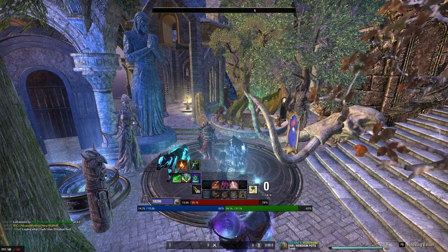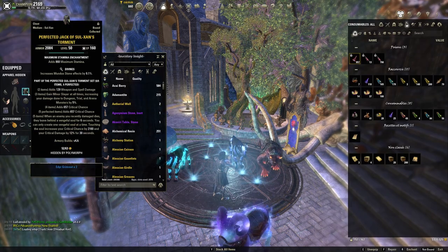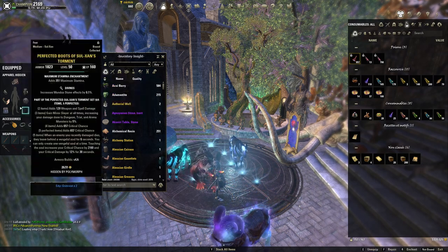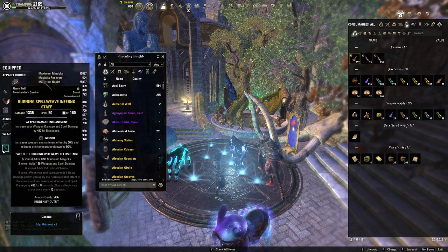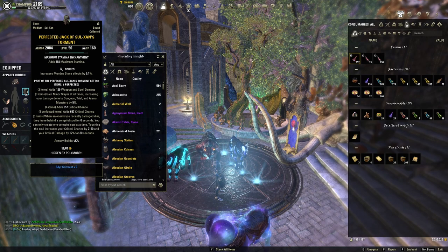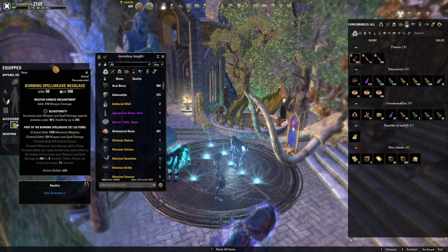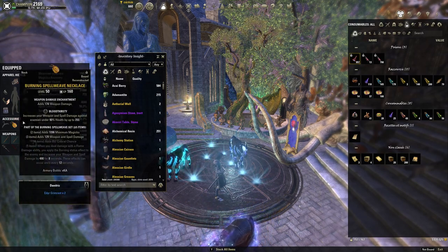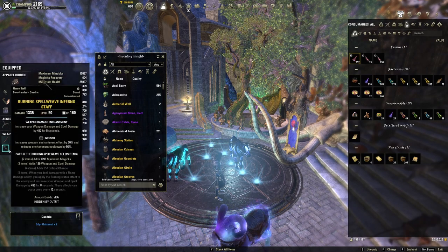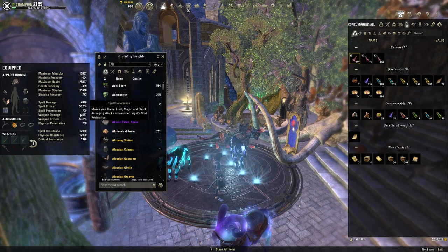For trash, I'm using Zulxan on body — all 7 medium pieces — with Binding Stone on the back bar. Zulxan is a very great set for trash: the crit damage is really nice, it has Minor Slayer, and Burning Spellweave is a very good back bar set. You can use either Burning Spellweave or Briarheart, but I prefer Burning Spellweave for the lower cooldown even if Briarheart has better front-bar stats. Zulxan also acts as a nice pre-buff for bosses.